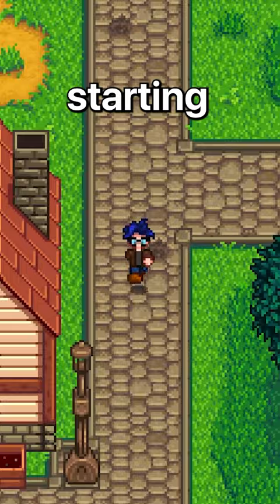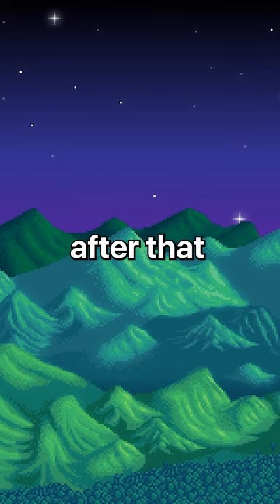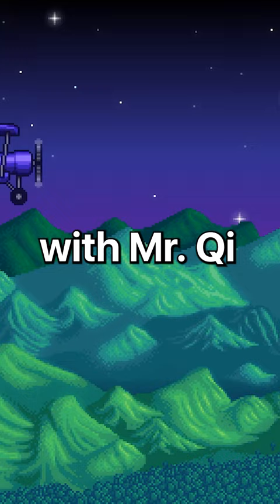When starting your game, you won't be able to get Mystery Boxes right away. Instead, you'll have to wait until 50 days have passed, or until you collect two prize tickets from the billboard in town. After that, you'll get a cutscene with Mr. Key flying an airplane over the valley, deploying the new Mystery Boxes.